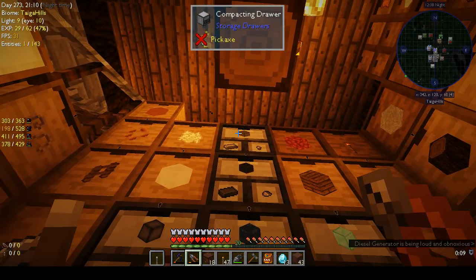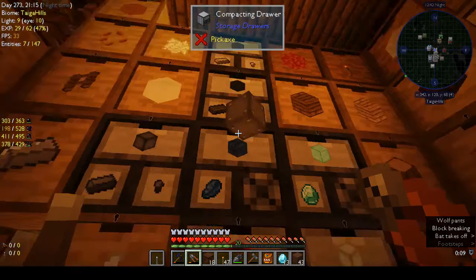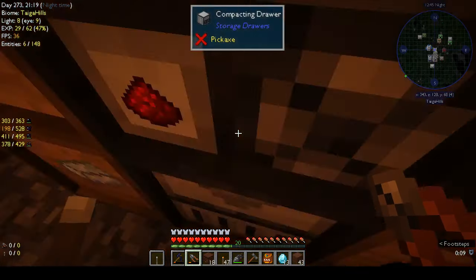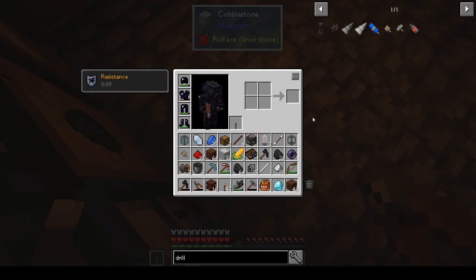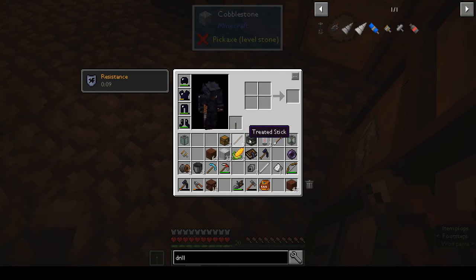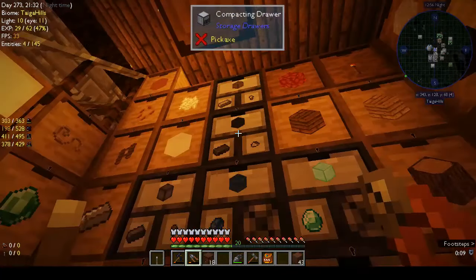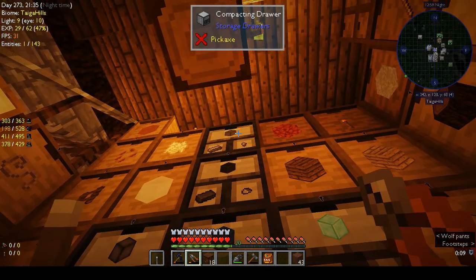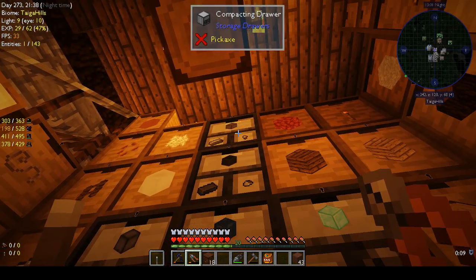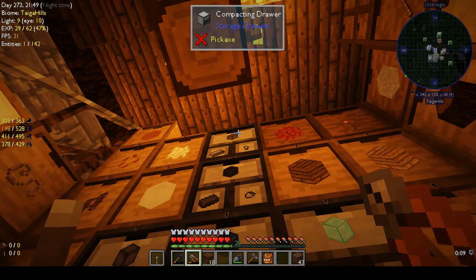We start off by making the steel drill head and three augers as part of the quest lines. We made the drill at the end of the last episode and tested it out - it's pretty cool. The durability goes down very slowly and it seems able to mine a lot of things. I really like it. The steel drill head needs a block of steel.